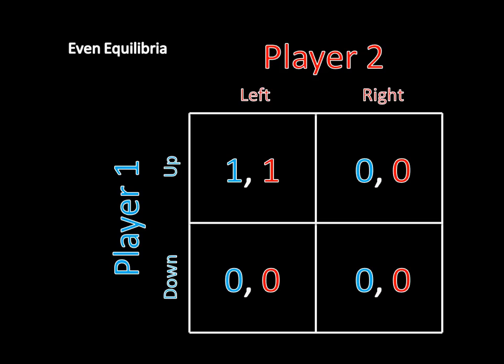So this has an even number of equilibria. But this game is really the weird type — it's the exception to this rule of thumb. For even equilibria to exist, usually what's going on is a bunch of weak dominance. And that is the case here: up weakly dominates down for player one, and left weakly dominates right for player two. Down gets zero and zero, up gets one and zero — so up is always at least as good as down. The same thing is true for player two, where left is at least as good as right regardless of what player one does.